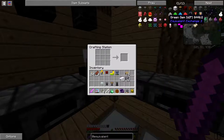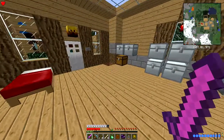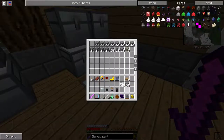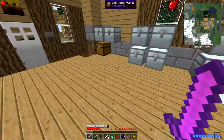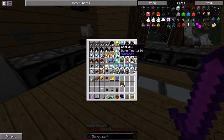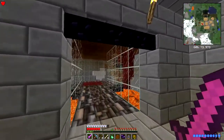All right, there we go. I know I have to make that as well but I have to make the ash first. So what I'm gonna do is take the dirt and burn it. There's a lot of lag and it's not even like this is a multiplayer world - it's single player so I have no idea. I'm gonna take the dirt and I'm gonna burn it.